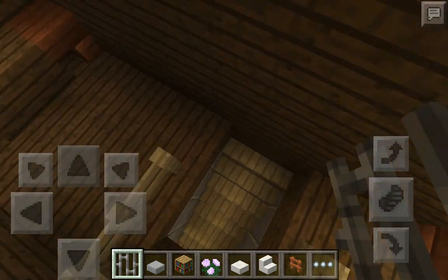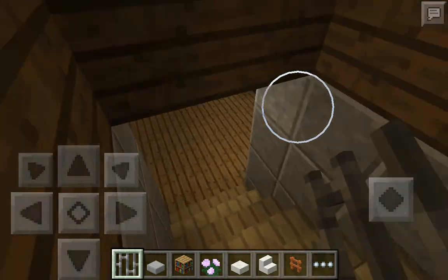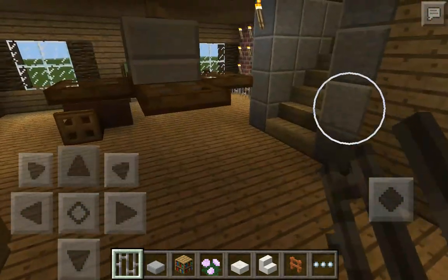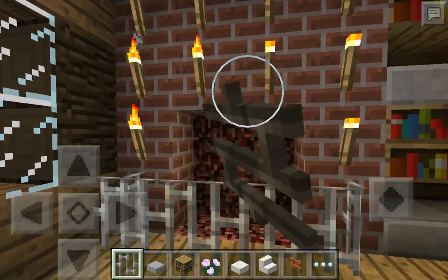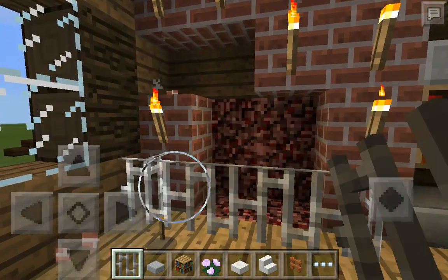As we know now, we have a very small — we don't even have a kitchen. So what we're going to do is we're going to take out the fireplace.